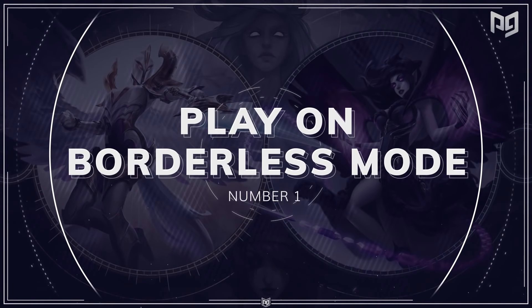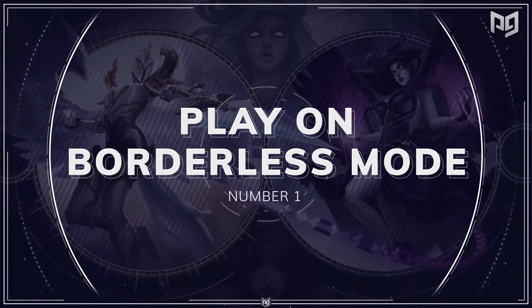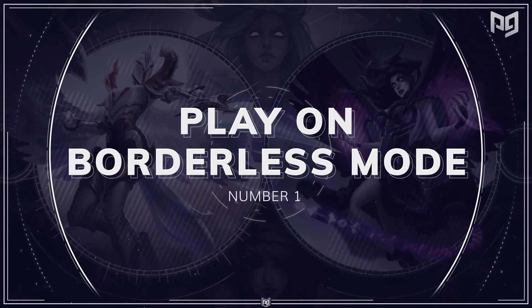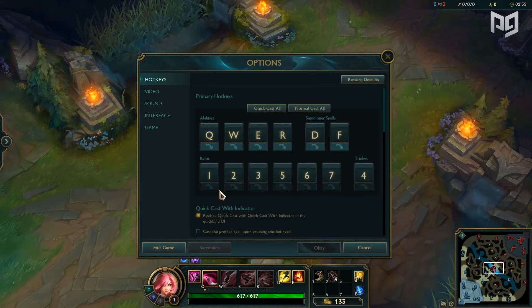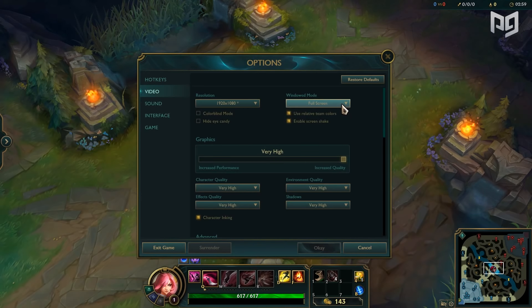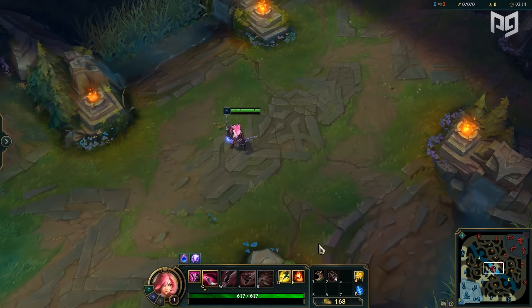Finally, at number one, our best in-game setting is to play League of Legends on borderless mode. If you like to tab in and out of game pretty often, you might want to consider this. By turning it on, you reduce the delay and waiting time of tabbing in and out — useful when you want to change a song, receive a message, or enter a Discord call. Try it out and let us know how that goes in the comments.